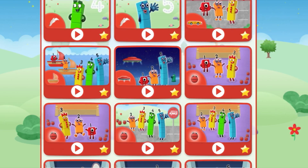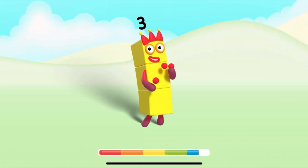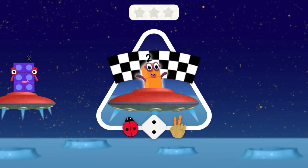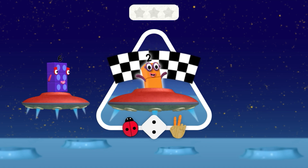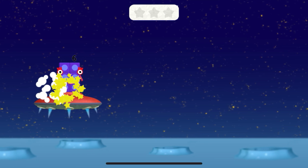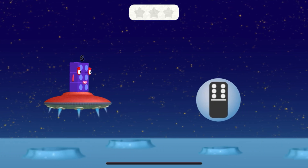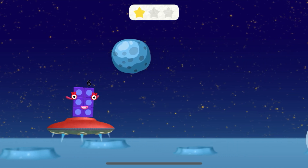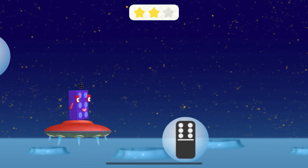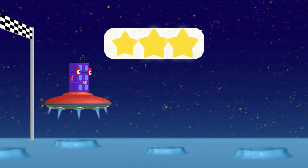Let's play! The Number Blocks are going on a moon adventure. Can you match Number Block 6 with the same number of dots on the dominoes? Ready, steady, race! Press and hold to make your spaceship fly up. 6! Amazing! 6! Well done! 6! Amazing! You're picking up the right numbers!